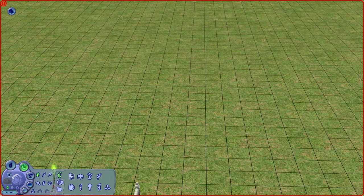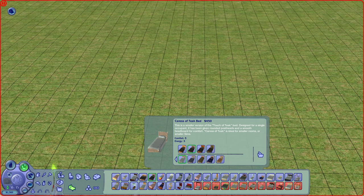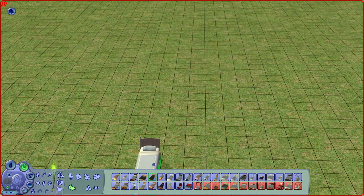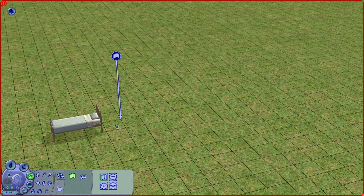Only $1,500 simoleons. The most important thing: get a bed. Don't get one too expensive. We're going to do a single bed — you want to make sure it has a little bit of comfort, otherwise you'll have a miserable Sim that takes forever to sleep and has to be able to go to work. We're going with this one — it's only $50 more but has increased comfort and energy. And we are going to put up two walls.